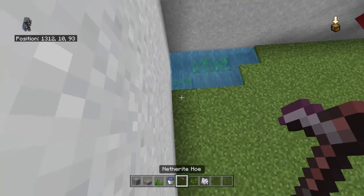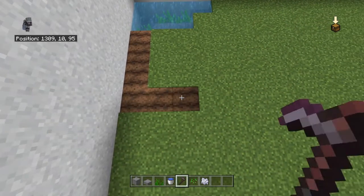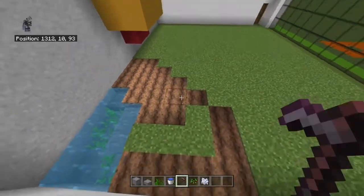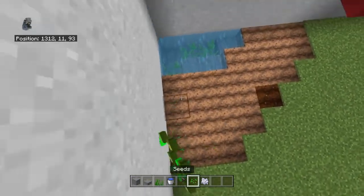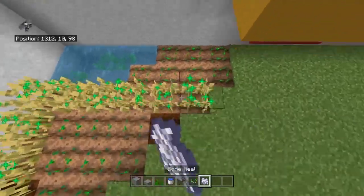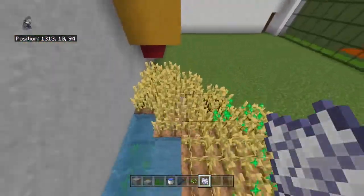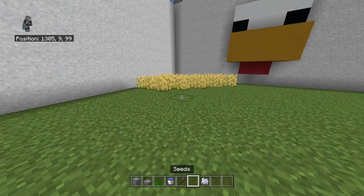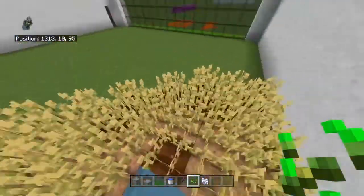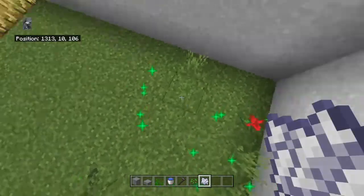Going forward from the water along the left wall, till four dirt, then right by two, back diagonally to the right by four, then back one, and till the rest in the middle. Plant wheat seeds all over it. You can bone meal it all now, or let it grow naturally for a more organic look. You could even come back occasionally and replant some so it's not a full wheat farm. Chickens don't eat wheat but they eat the seeds — they get the whole plant. Bone meal the rest of the ground too while you have it out.